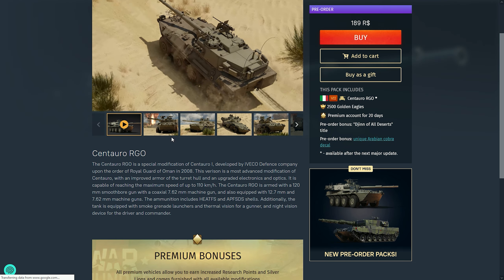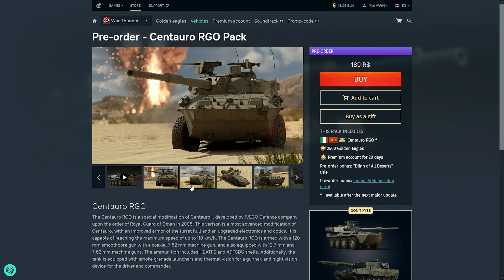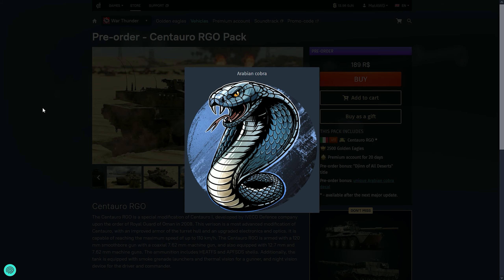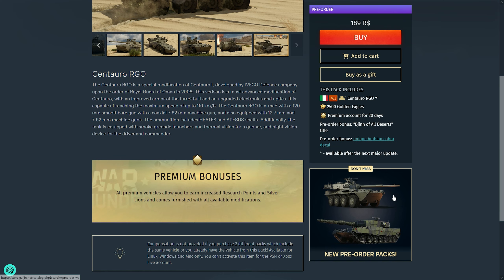You can get the pre-order bonuses — if you click on the store we can check it out. It has some history behind it and more photos, which is pretty good. The package includes a decal, 2,500 golden eagles, 20 days of premium, and the 'Gene of All Deserts' title. It will be available after the next major update.